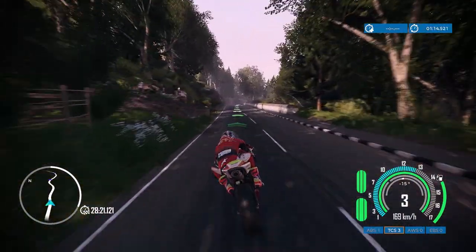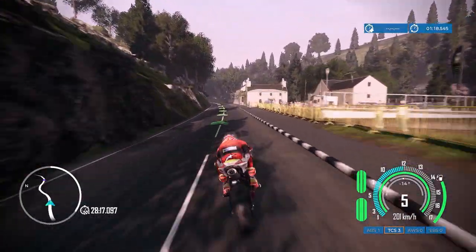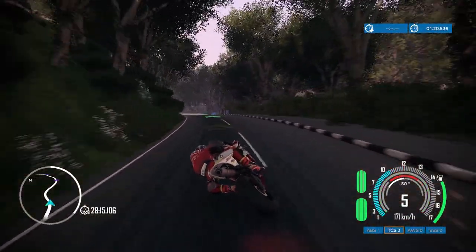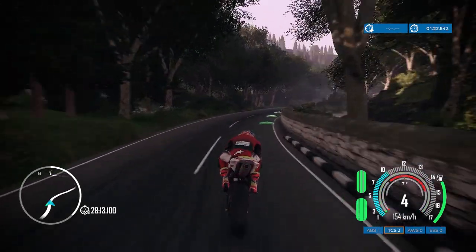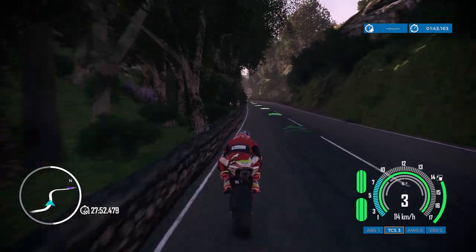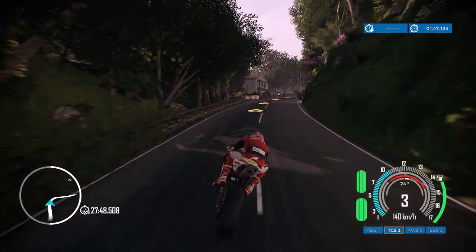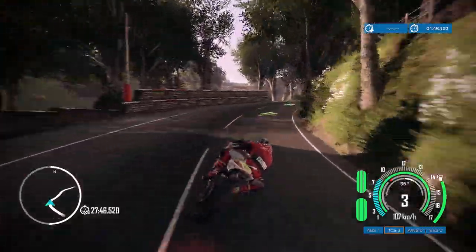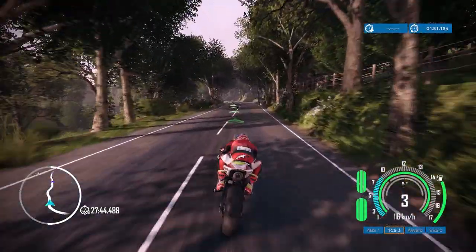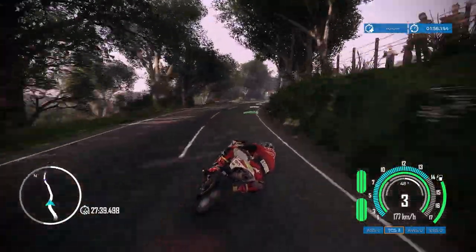I want to say thank you to the person in the comments who let me know about turning on opponent names in the settings — I assumed it would be on by default, but there is an option, so we've got rider names above heads for this episode. There do seem to be a few frame drops in this section with all the trees. I saw online that people mentioned frame drops in the foresty sections, so I apologize if the frame rate is a little inconsistent.